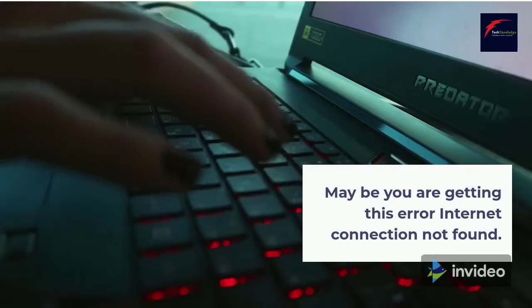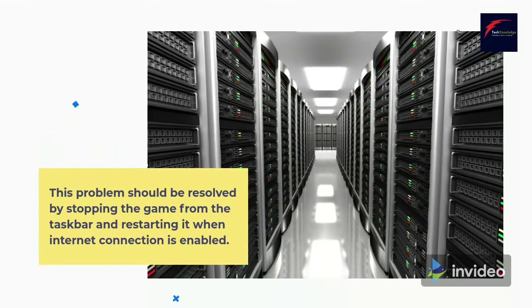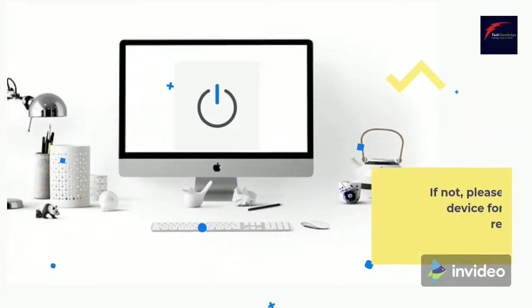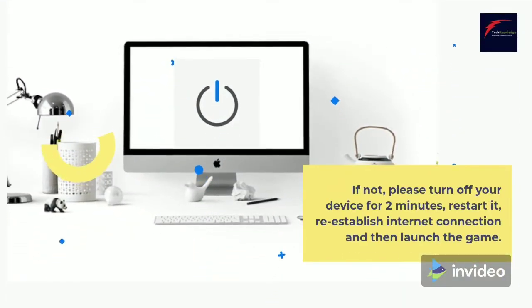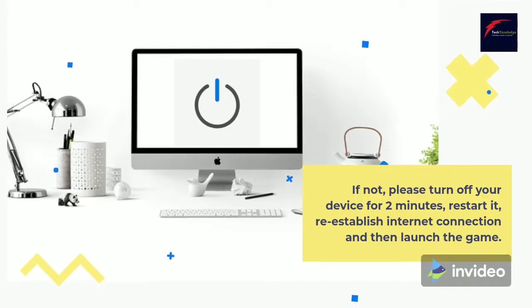Maybe you are getting the error 'internet connection not found.' This problem should be resolved by stopping the game from the taskbar and restarting it when internet connection is enabled. If not, please turn off your device for 2 minutes, restart it, reestablish internet connection, and then launch the game.